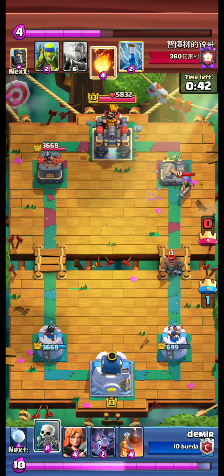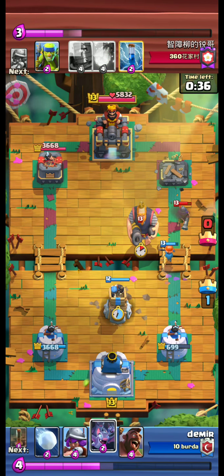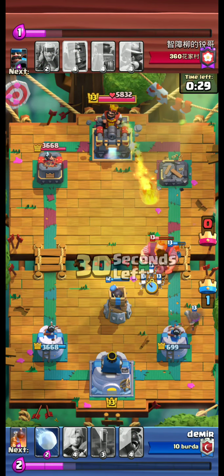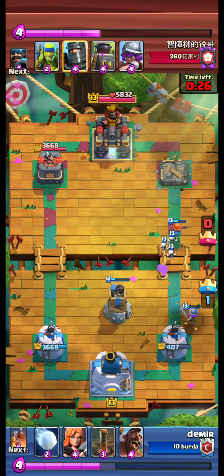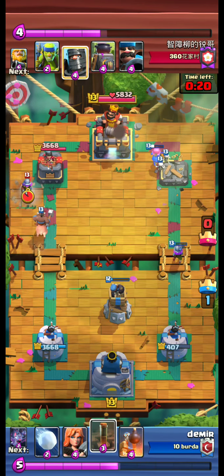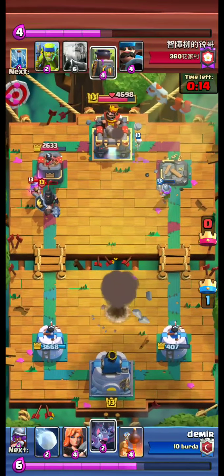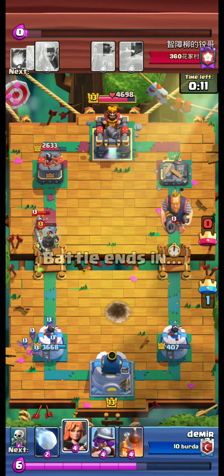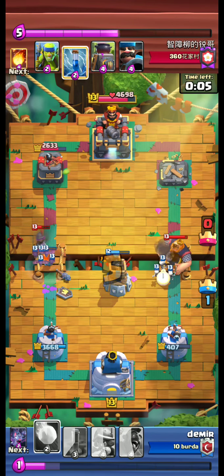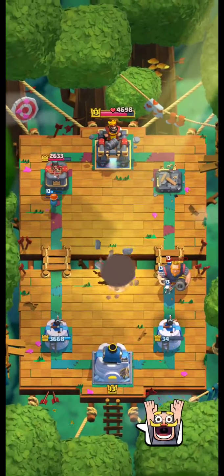Hunter and musky face off. We surround the hunter with our skeletons. We use bats on the musky and are able to defend the RG. We send our hawk to the other side to apply pressure. Earthquake! RG attack from the right lane — skeletons, bomb tower, and snowball. We are able to defend.